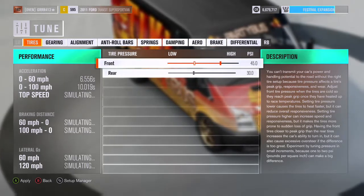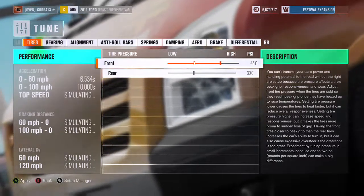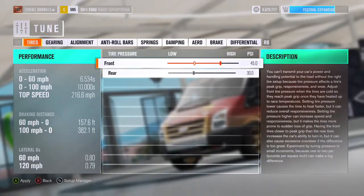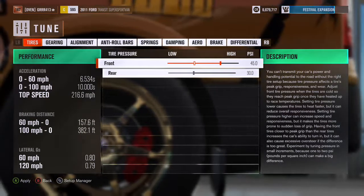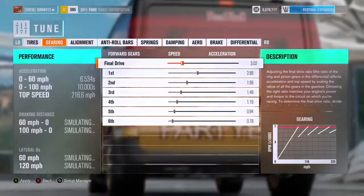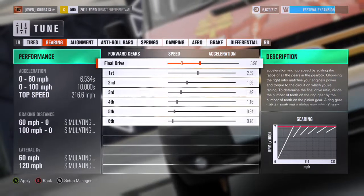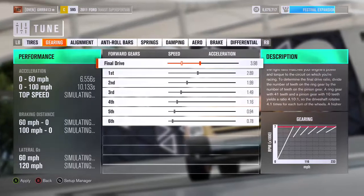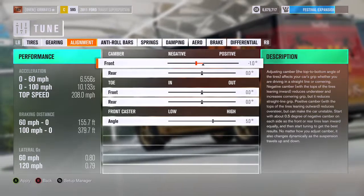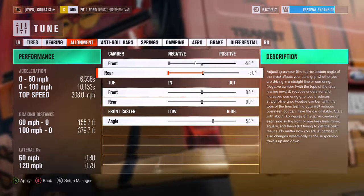What I like to do is increase the front tire pressure. On this car, because it has a lot of horsepower, I'd normally go up to 55, but we're just going to keep it at 45 to maintain a little more control. For gearing, I like to bring it down a little bit — it gives you a high gear ratio when you're drifting.